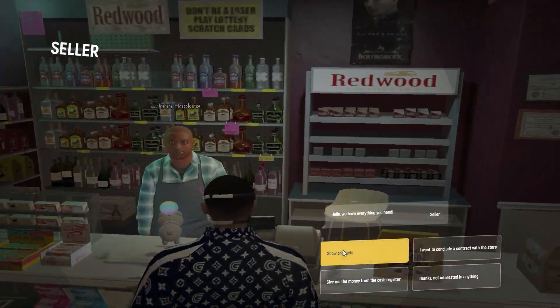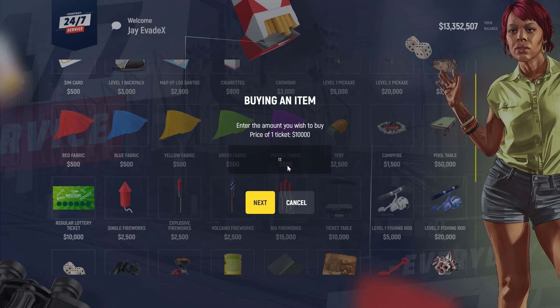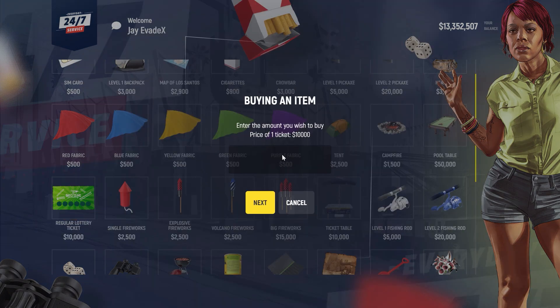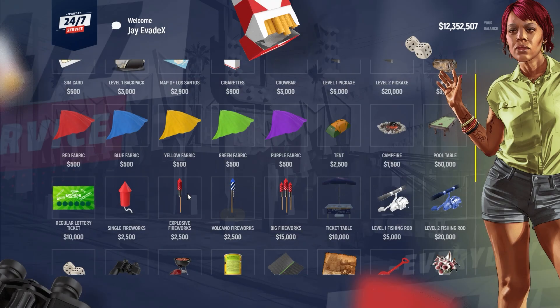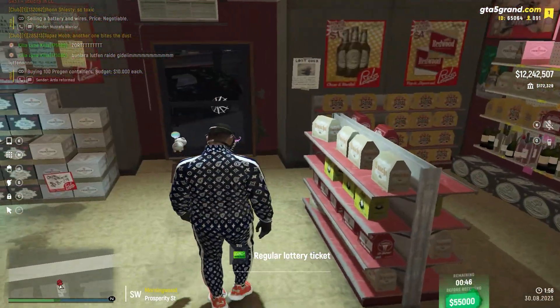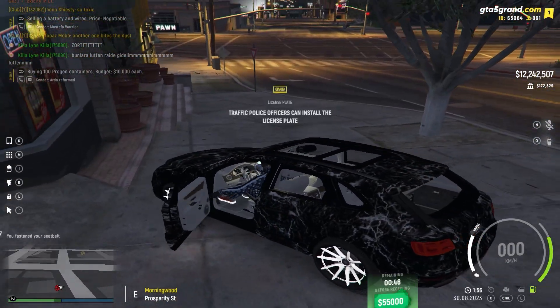We're at the store. Tickets are 10K each and we need 112 of them. I forgot you can only buy 100 at a time, which is kind of annoying. So we'll do 100 first — that's 1 million — and then 11 more. In total that cost us so much. But that's all the tickets, let's go back to the apartment.